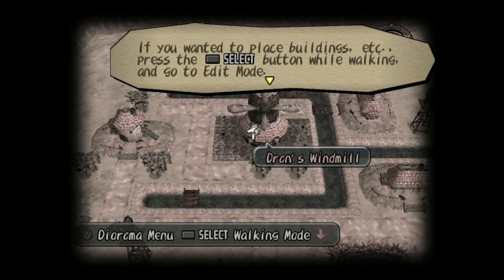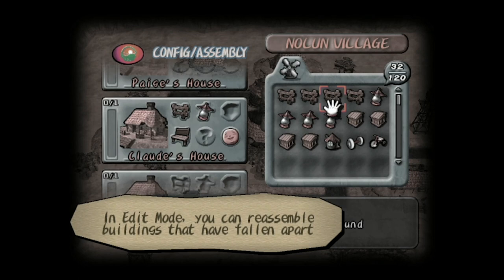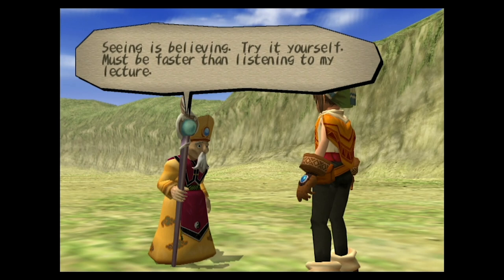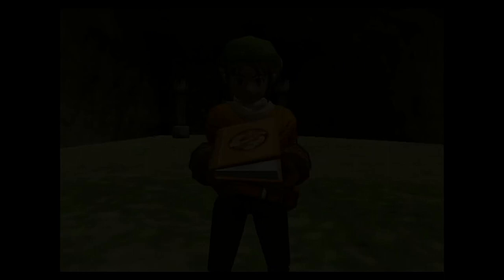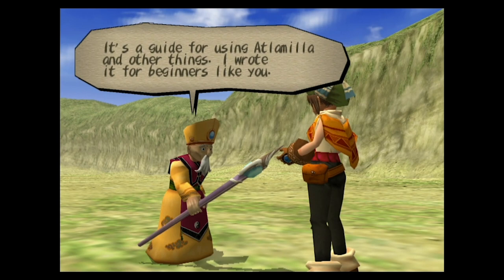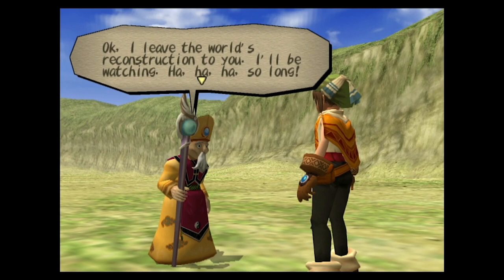This may get a bit technical. If you want to place buildings, press the select button or left on the touchpad while walking and go to edit mode. Press select again to return to walking mode. In edit mode, you can reassemble buildings that have fallen apart and place them on the ground. Seeing is believing — try it for yourself. And if you forget the things I teach you, use this guide for using the atlamilla. Manual can be selected from the main menu. I leave the world's reconstruction to you. I'll be watching. So long!